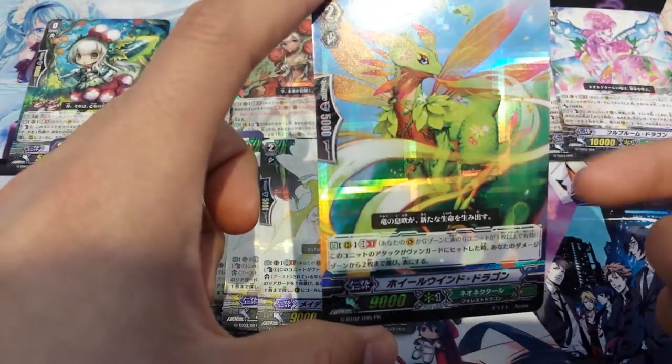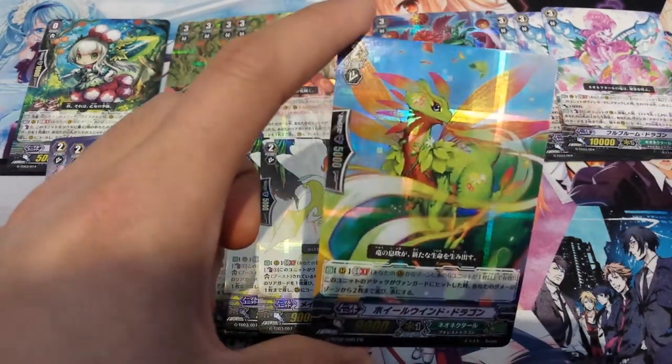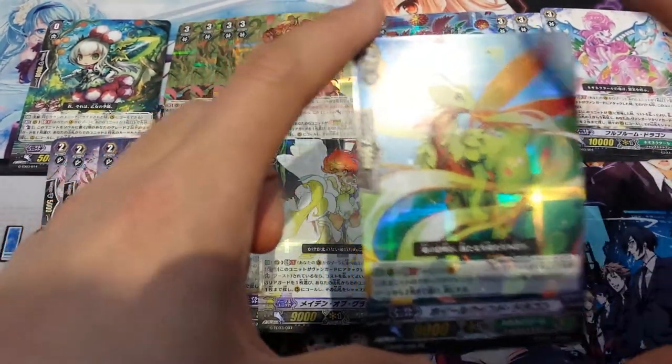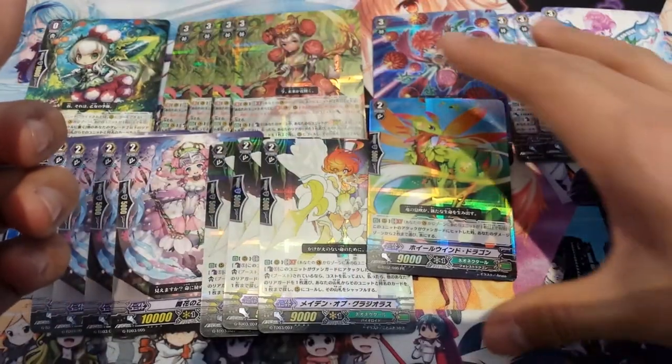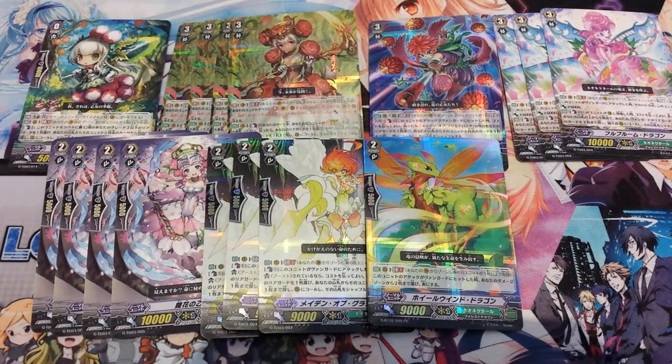It is the Pinwheel Dragon. Her ability is Generation Break 1 — when it attacks and hits the Vanguard, you can unflip 2 damage. It's really good, it's just that it's Generation Break 1, so you don't want to run too many even if you have more. Then to round off, we run 3 Generation Break 1 12k attackers.